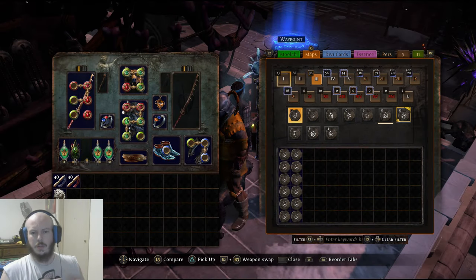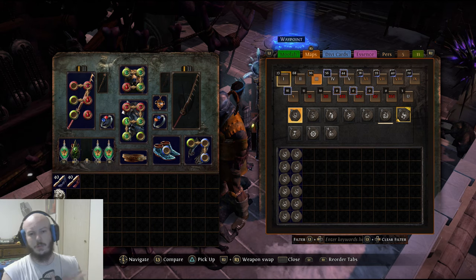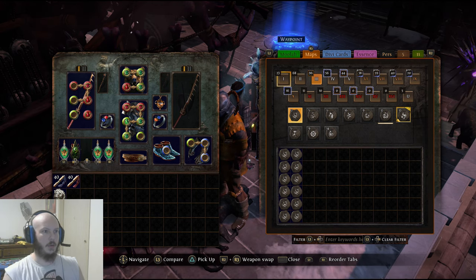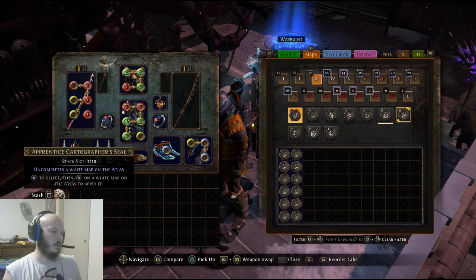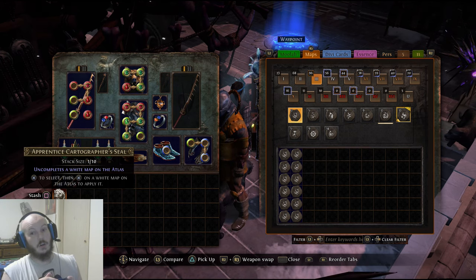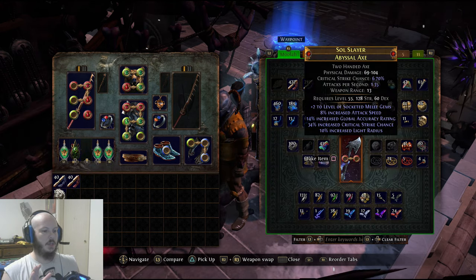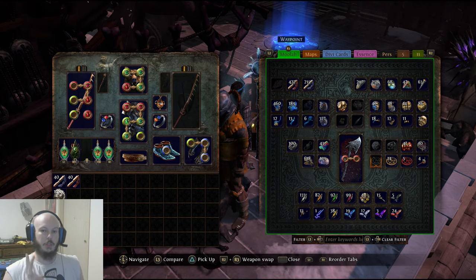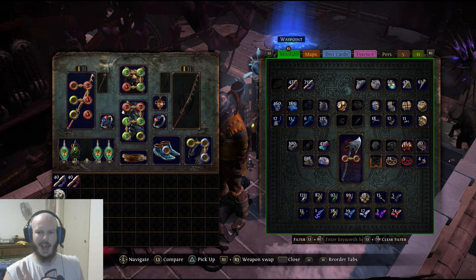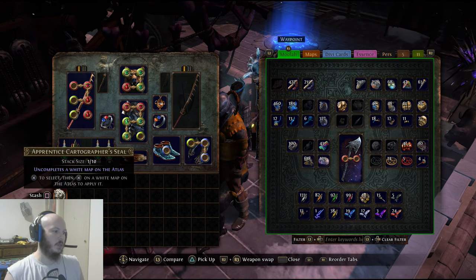The list of things you're going to need to do this successfully: you're going to need 19 different cartographer seals — apprentice ones. You're going to want three unshaping orbs. To get the seals, you want three apprentice cartographer sextants and one orb of scouring. You can also do this in stacks — sell 30 sextants and 10 scourings, you'll get back 10 seals.